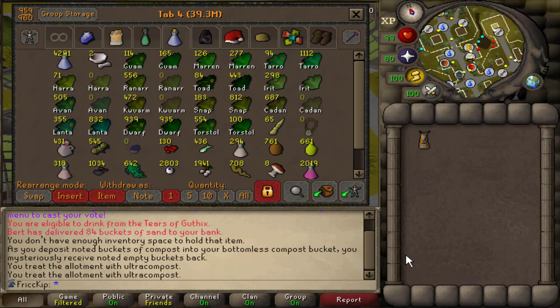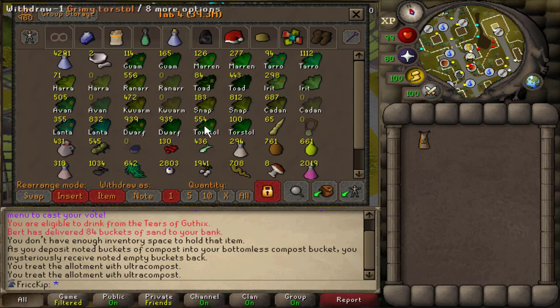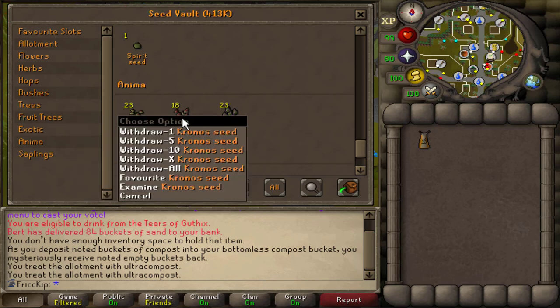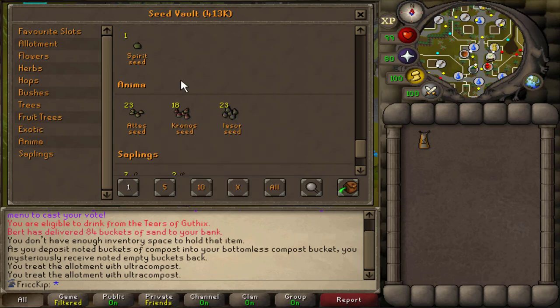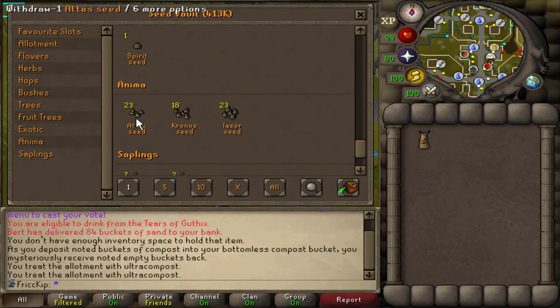I have basically never done herb runs on this account. Very recently, because I felt herb was going to be a bottleneck, I did start using the three patches that never die no matter what - I've been planting snapdragons there. But besides the snapdragons, all this stuff is just from doing PBM stuff over the last few months. Look at all these anima seeds I've accumulated because I just haven't been using them since I haven't been doing herb runs. But now it is time to begin. Each of these seeds last for three and a half days. The addy seeds give you more yield, the chrono seeds make stuff grow faster or skip cycles, and the eyesore seeds decrease the chance of crops dying. So it's the addy seeds and the eyesore seeds that I'd think are most useful for herbs - the chrono seeds seem more useful for trees.